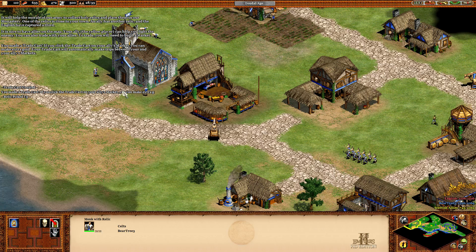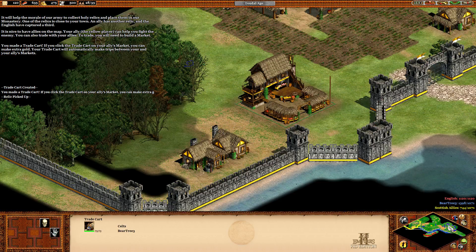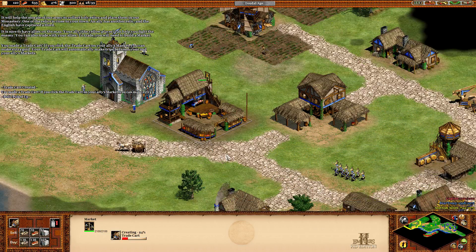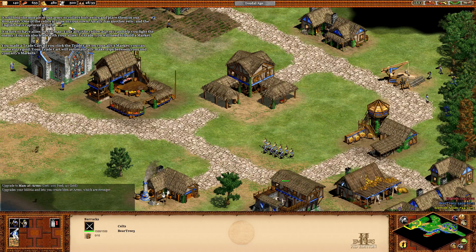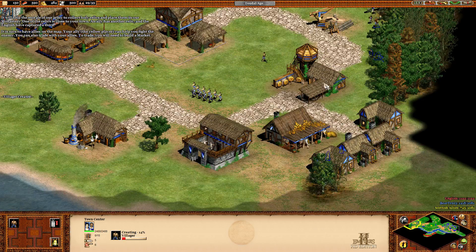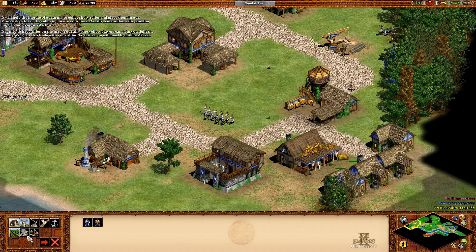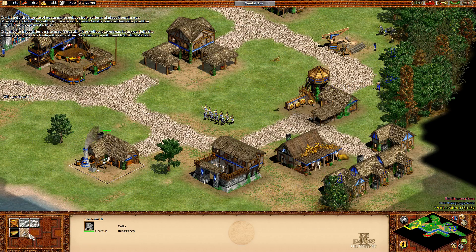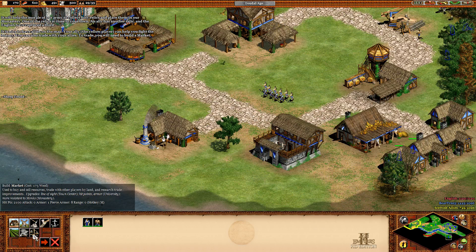If you click the trade cart on your ally's market, you can make extra gold. Your trade cart will automatically make trips between your market and your ally's market. I know that. Building villagers there.